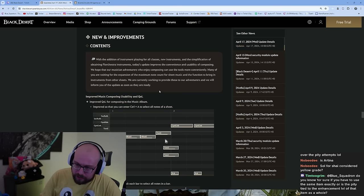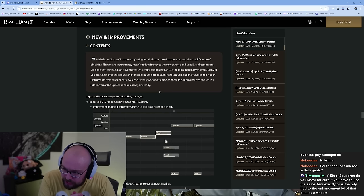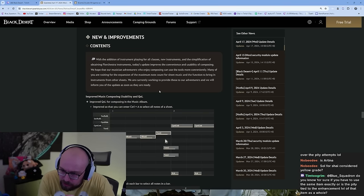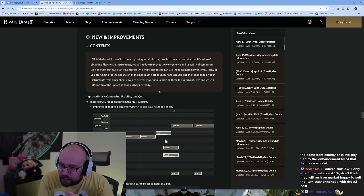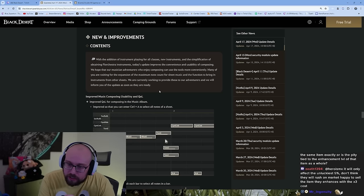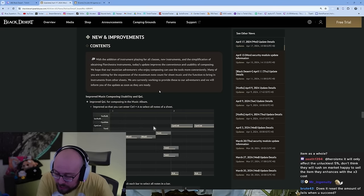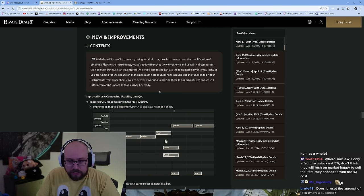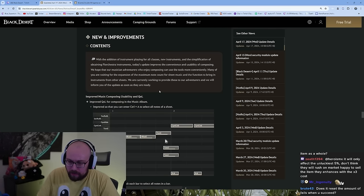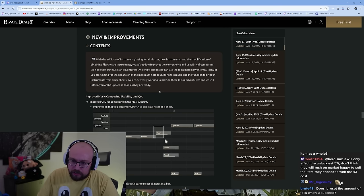With the addition of instrument playing for all classes, new instruments, and the simplification of obtaining Florchestra instruments, today's update improves the convenience and usability of composing. We hope musician adventurers who enjoy composing can use the tools more conveniently. Many of you have been waiting for the expansion of the maximum note count — we're currently working on it and will inform you when the update is ready. It is on Global Labs, so we're not getting the note count expansion yet. I would love to see longer songs composed.